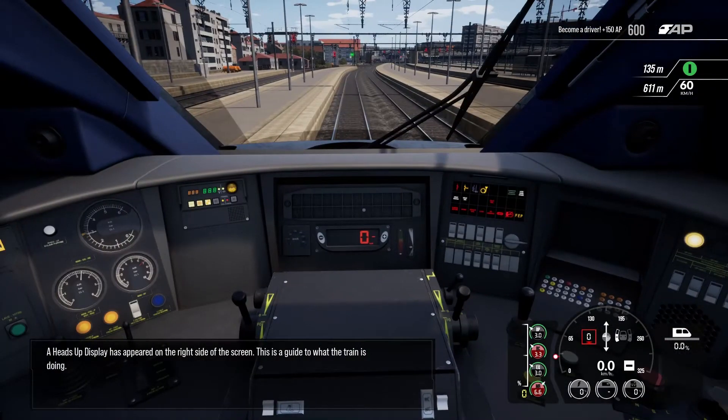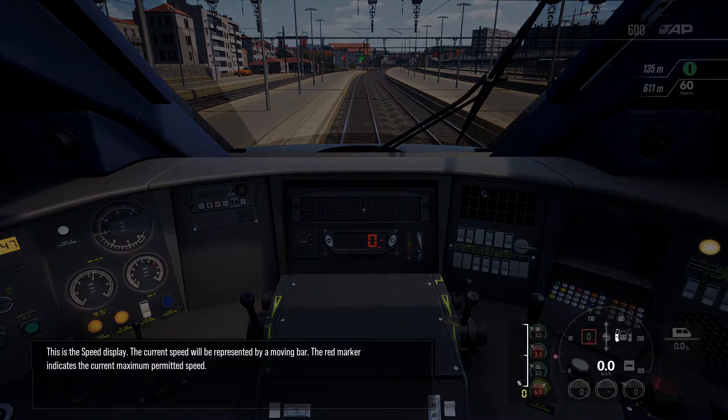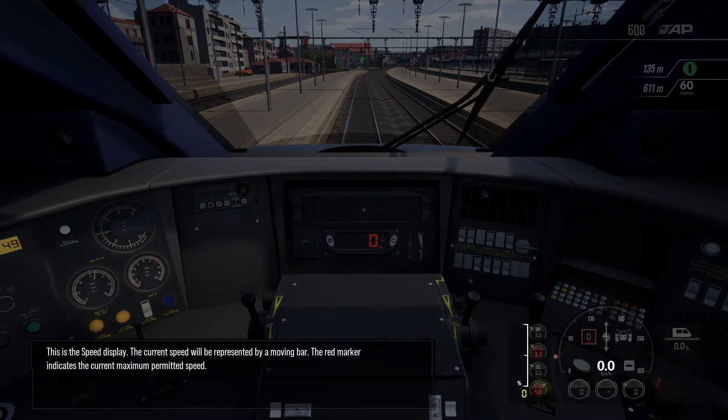A heads up display has appeared on the right hand side of the screen. This is a guide to what the train is doing. This is the speed display. The current speed will be represented by a moving bar, and the red marker indicates the current maximum permitted speed.